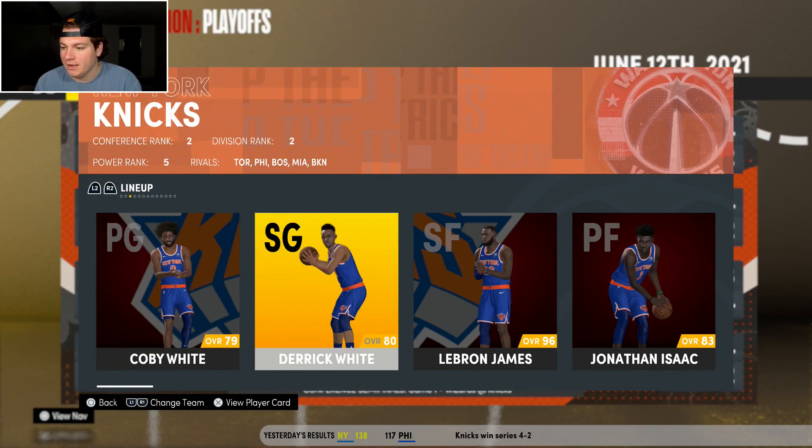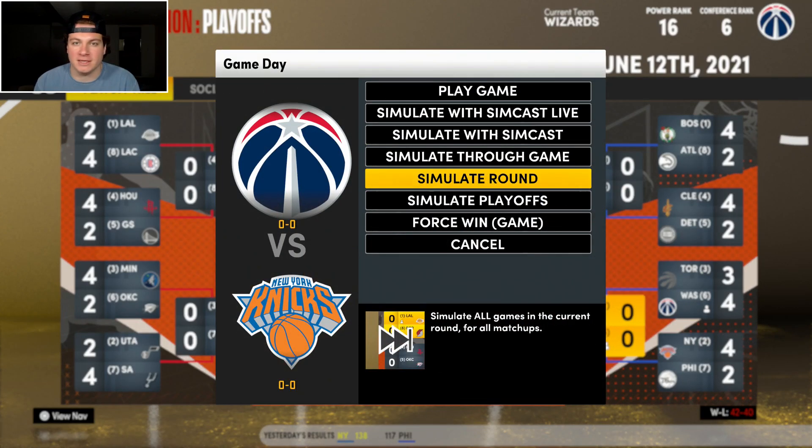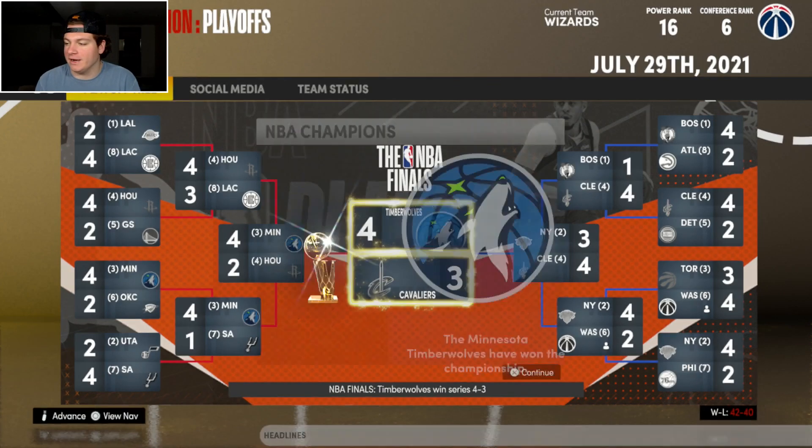Moving on to the Knicks: White, LeBron James, Isaac, and Christian Wood. I'm sure LeBron's just going to take over and do his thing — and we do lose in six. The Cinderella run kind of comes to an end. I'm mad, but I didn't think we'd get here anyway.